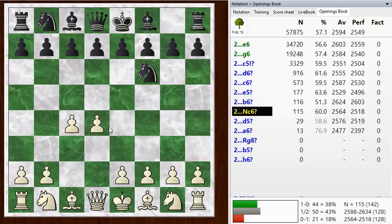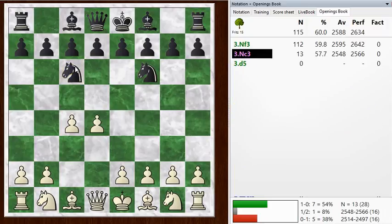Now black has lots of choices here. The two top choices are e6 and g6 — e6 preparing a Nimzo, and g6 preparing a King's Indian or a Grünfeld. Also c5, going into a Benoni or a Benko Gambit. All very interesting. Knight c6 is also an interesting move — the Two Knights Tango.